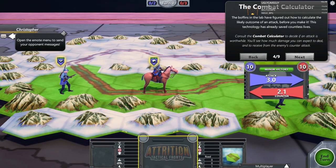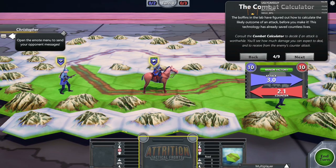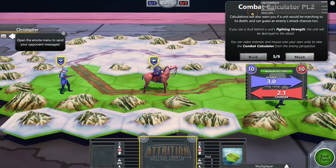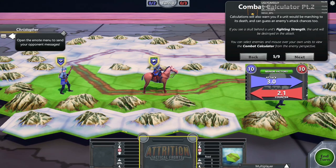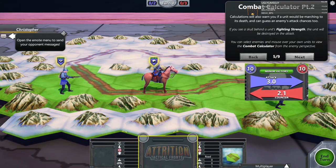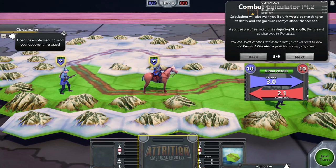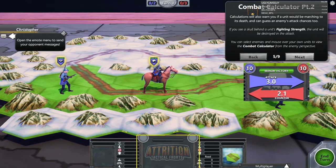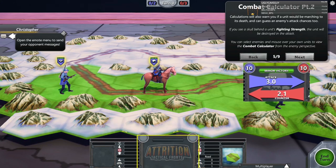The combat calculator — that might also be why on the last mission we were hitting that guy harder on the second turn, not only because his back was turned but because his life was lower. The boffins in the lab have figured out how to calculate the likely outcome of an attack before you make it. Consult the combat calculator to decide if an attack is worthwhile — you'll see how much damage you can expect to deal and receive from an enemy counter-attack.